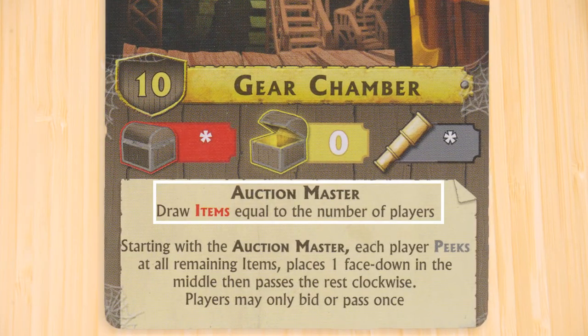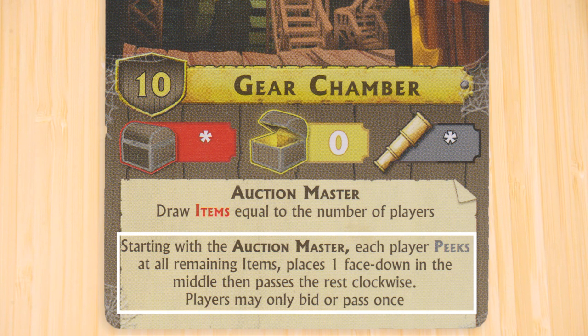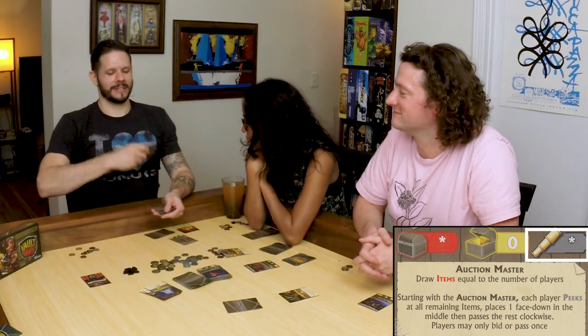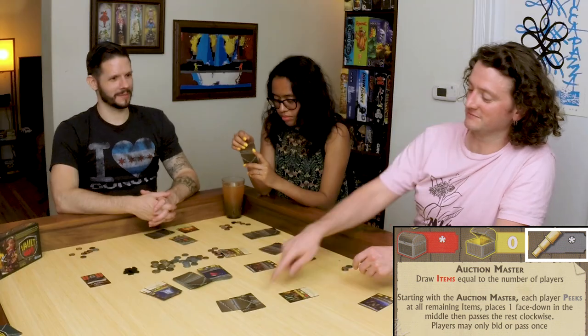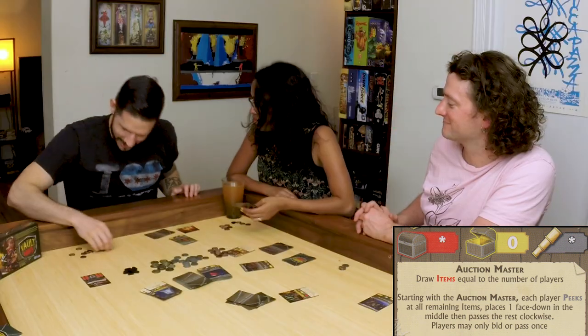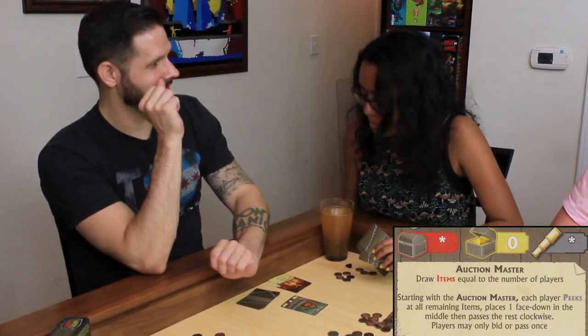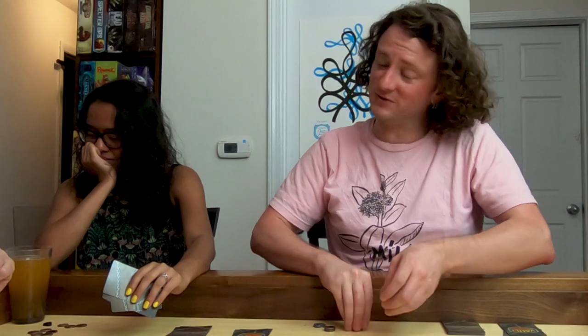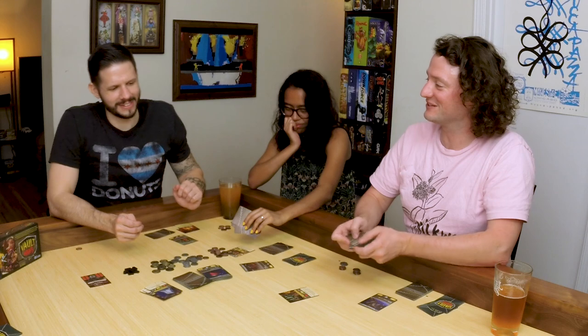The Gear Chamber: I'm going to draw items equal to the number of players, so I draw three. Starting with me, each player peeks at all the remaining cards and places one face down in the middle and passes the rest clockwise. You can only bid or pass once. It is a complicated system of interlocking mechanisms. Opening bid is five. Seven. Eight. Eleven. Pass. That goes eleven to Matt. None of us really know what's in here.